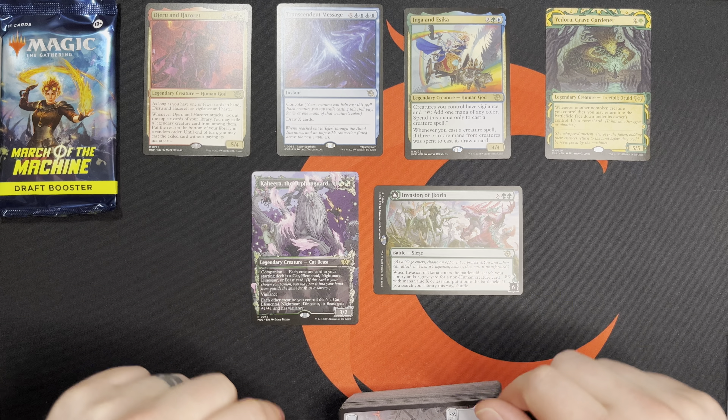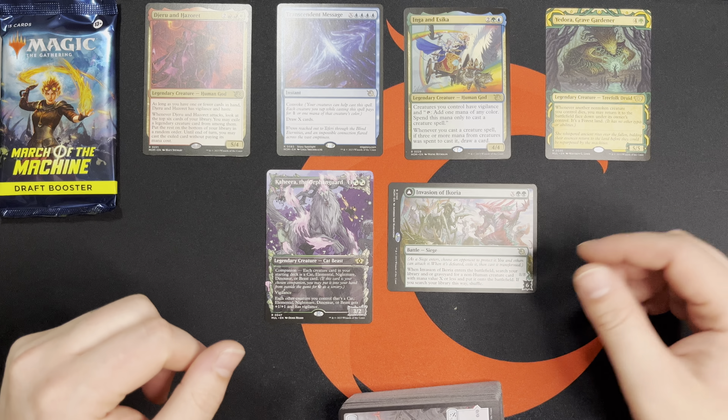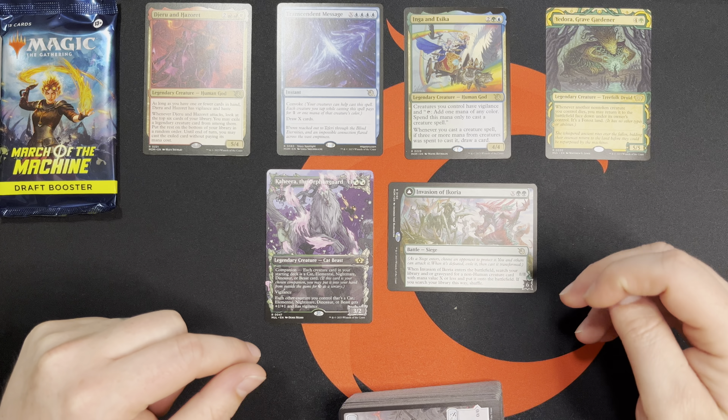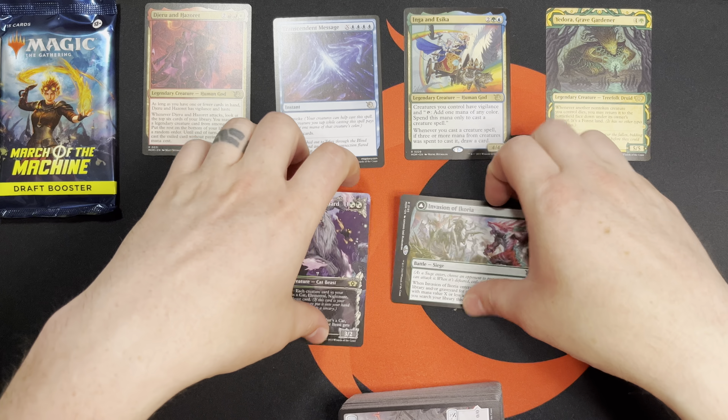There was some good synergy with Kahira at the Orphan Guard and Invasion of Ikoria, looking for non-human creatures in the deck. But the green pool was just really shallow this time around, so green didn't end up in the final build of the deck. So those are the rares — let's take a look at the multicolor.